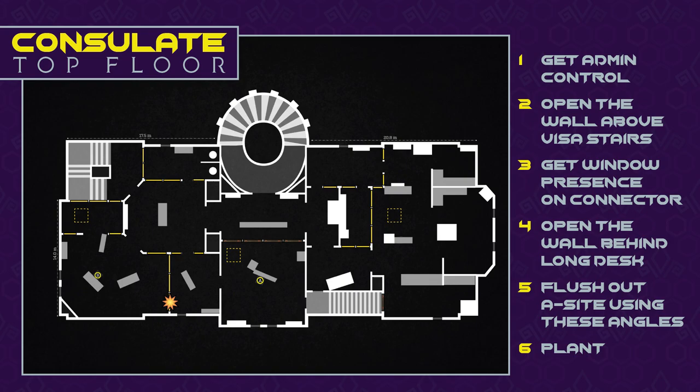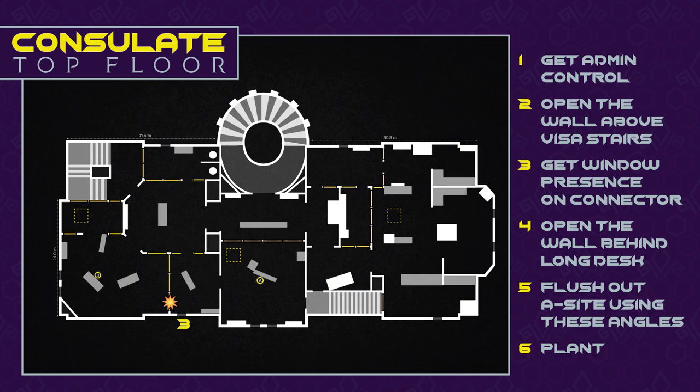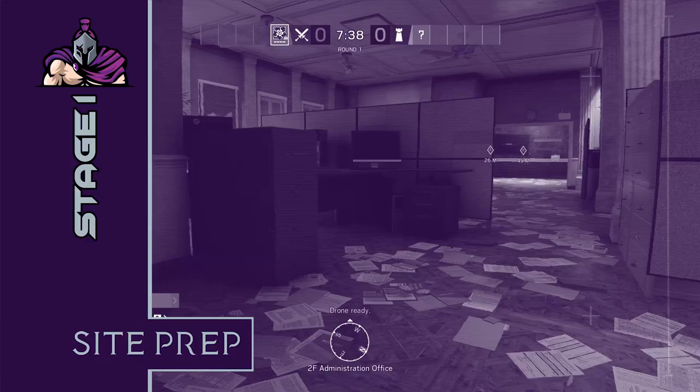The end objective of this strategy is going to be flushing out the meeting room and planting behind the table. In order to do this we're going to sweep and clear from admin, open the visa stairs wall from admin, get presence on the connector window, and open a few angles behind long desk and clear out the room for the plant.